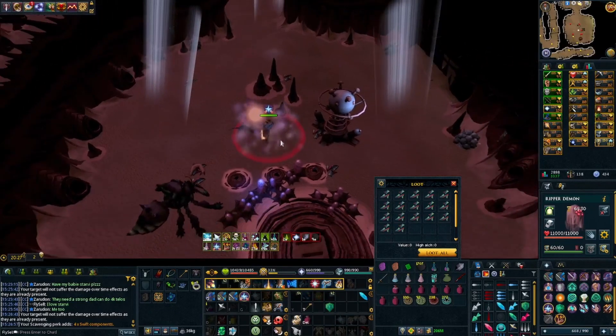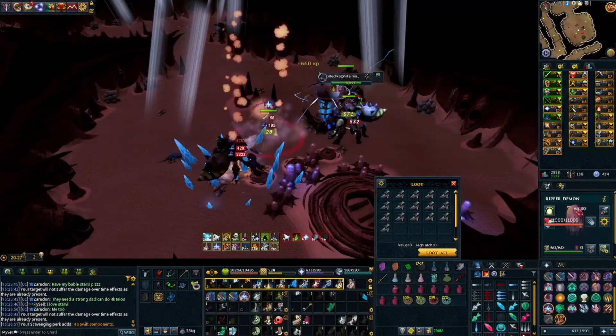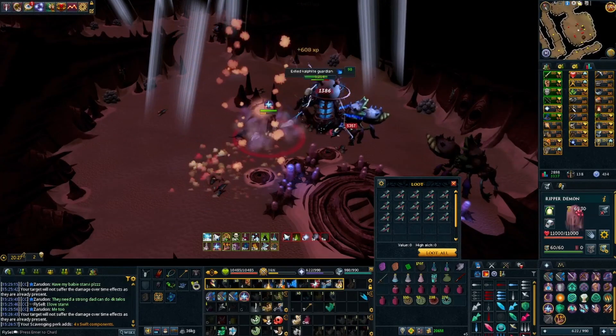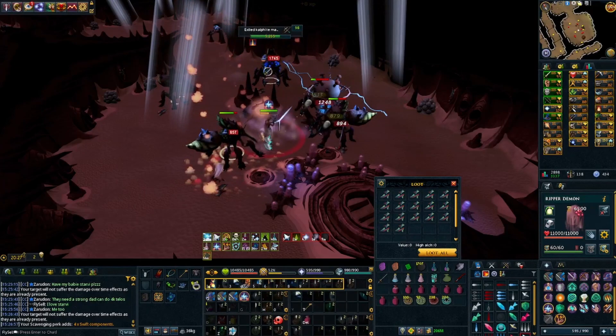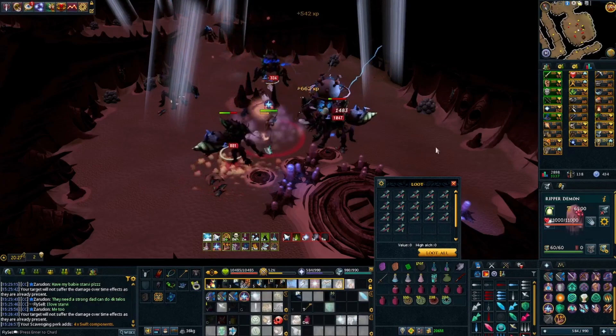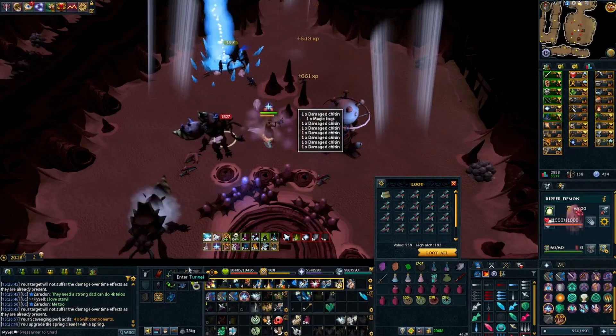Alright, Exiled Calphite Guardians — apparently they're pretty good. I'm using an Uldite Coil just to aggro these guys as soon as they spawn. My Inquisitor staff works on the Guardians but not the Marauders, because the Marauders are Mages. I don't actually have a better staff than Tier 80, so... perfect choice for me.